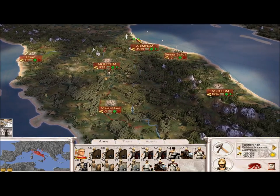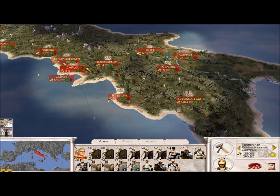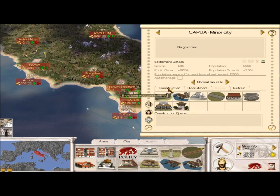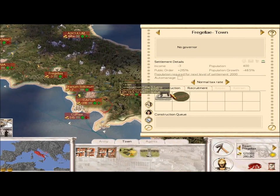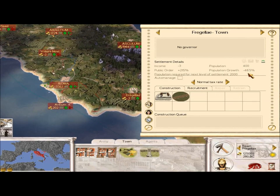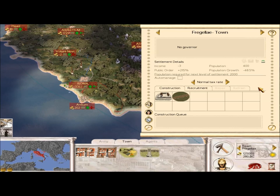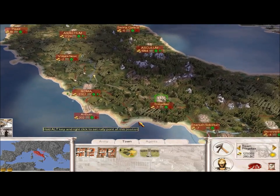Rome is the most complicated faction, which is why I wanted to start with them. What you can easily see is there are settlements with capital letters and settlements without. The capital letter settlements are the major settlements where you can build regular stuff and train troops. The minor settlements let you build only a few buildings and upgrade roads, but you can't recruit anything there, and the population doesn't go above 400 because it applies a negative 48.5% population growth penalty.